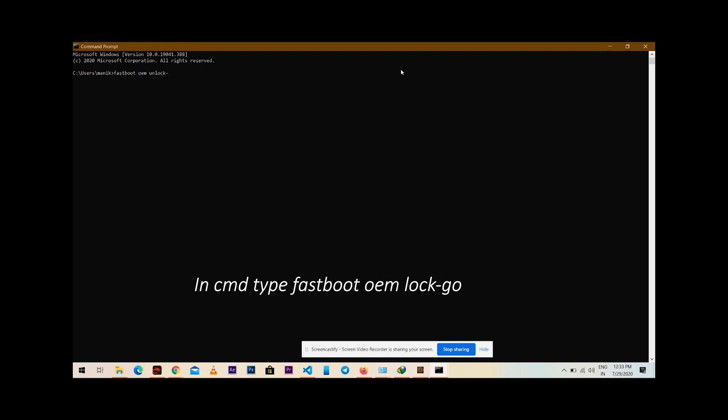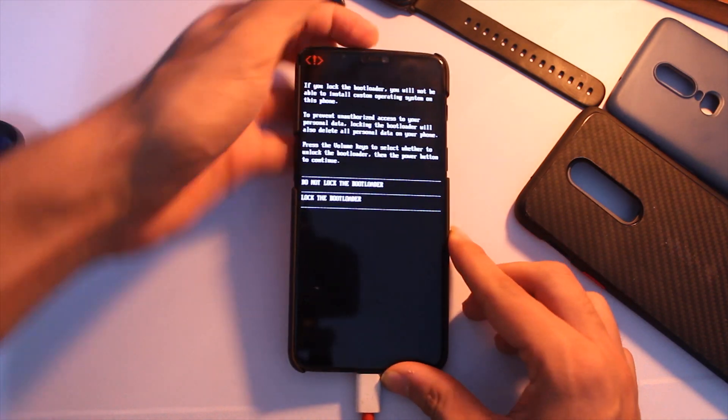Type this command: fastboot oem lock, then press go. Now choose to confirm on your device, let it reboot, and wipe all your data.